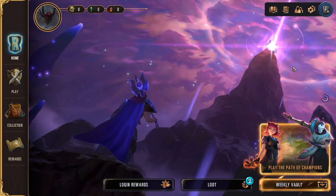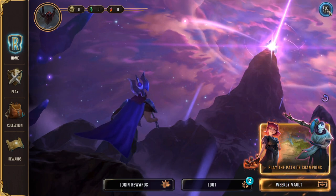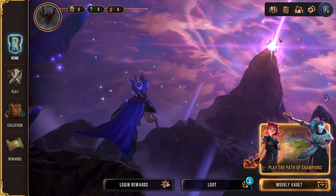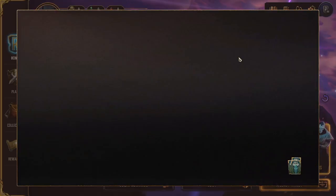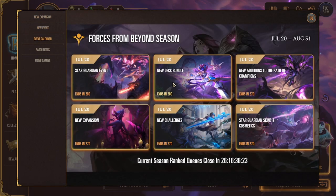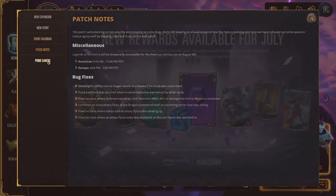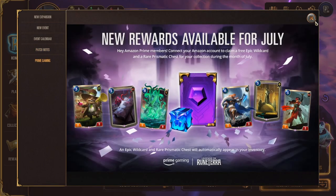Then at the top right, this is a really important menu. It doesn't even look like it's a clickable button sometimes, but it's important to check on here and click through these. This is the news menu — sometimes it'll tell you about the new expansion, what's going on. There's also an event calendar so you know as a player when things are going to happen. We've got patch notes right here, and also Twitch Prime rewards. Very cool.